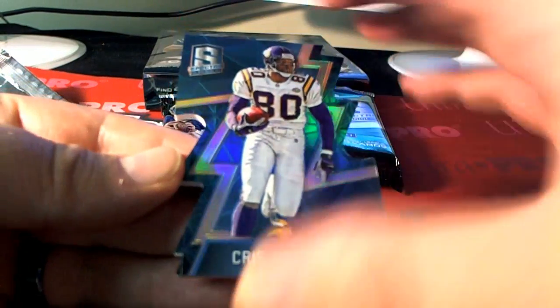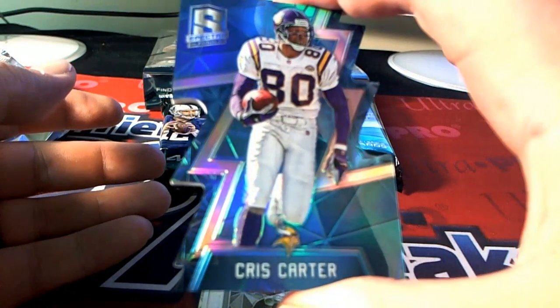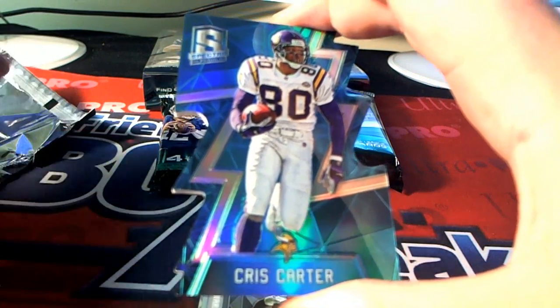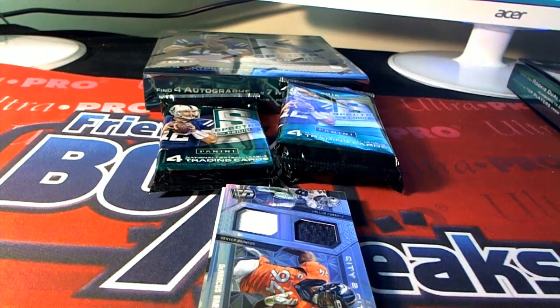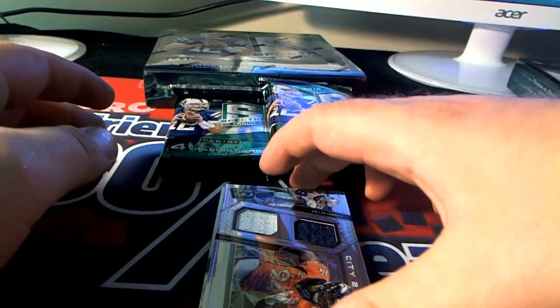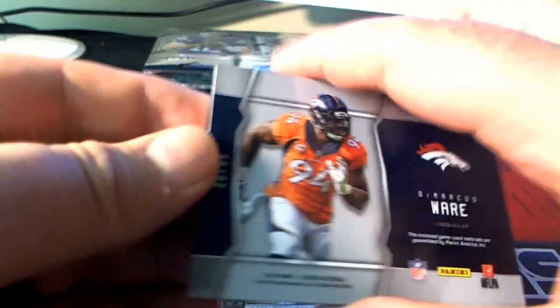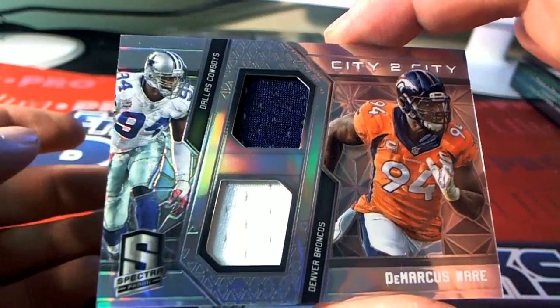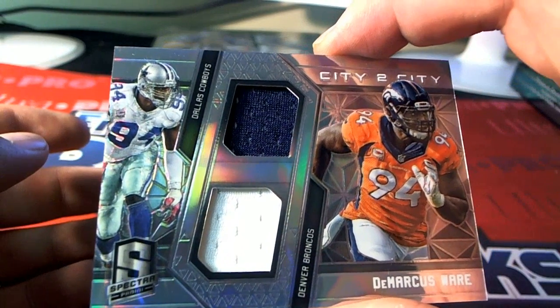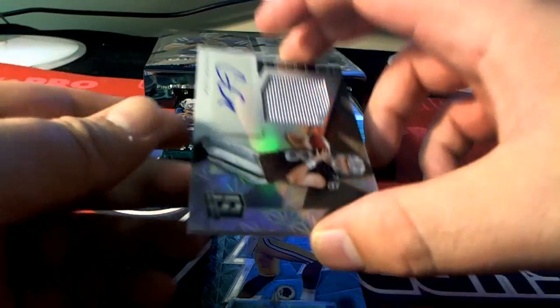Moving right along. First one up is Chris Carter Blue Cut, 24 of 35 for the Minnesota Vikings. Right there — Chris Carter. That is Wes C. coming out to you. Nice one there for Wes. Next one right here, we got a DeMarcus Ware City to City, 20 of 99 — that's going to be awarded to the Denver Broncos. That is Tom L. coming out to you.